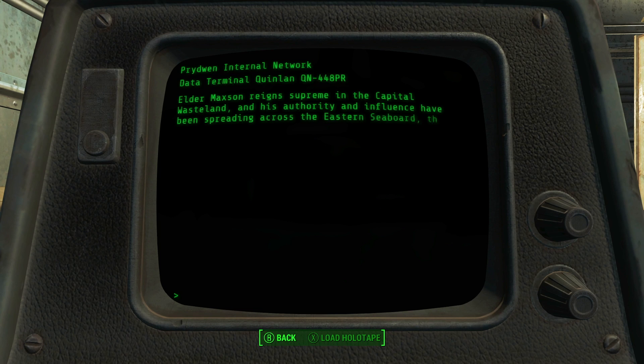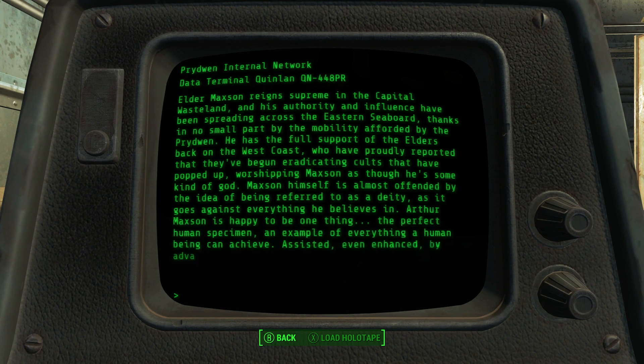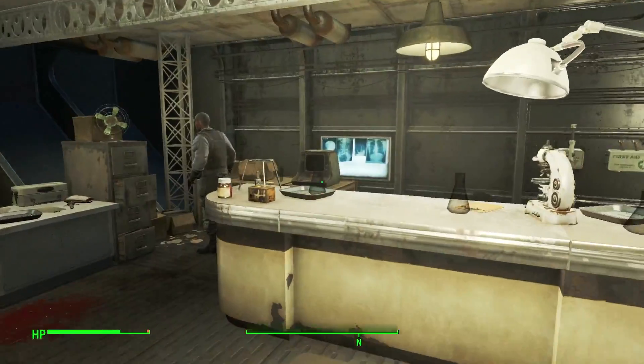Elder Maxson reigns supreme in the Capital Wasteland, and his authority and influence have been spreading across the Eastern Seaboard thanks to the mobility afforded by the Prydwen. Maxson himself is almost offended by the idea of being referred to as a deity, as it goes against everything he believes in. Arthur Maxson is happy to be one thing — the perfect human specimen, an example of everything a human being can achieve. A little preachy, a little crazy, a little weird — not really my style.